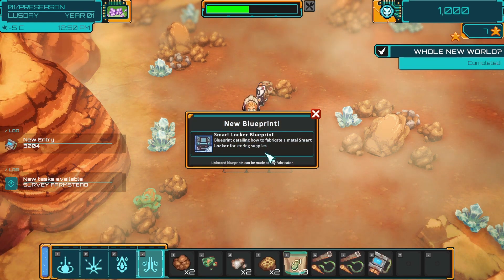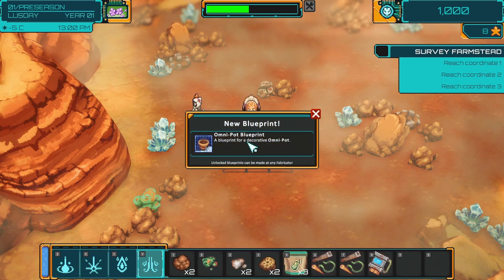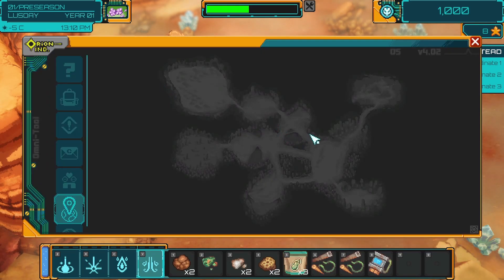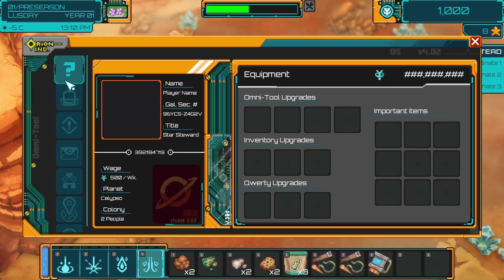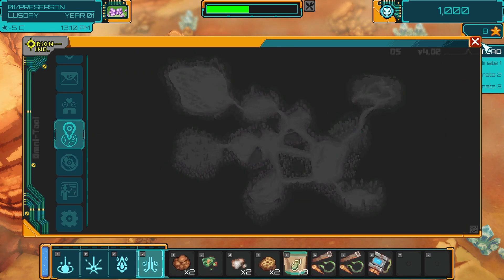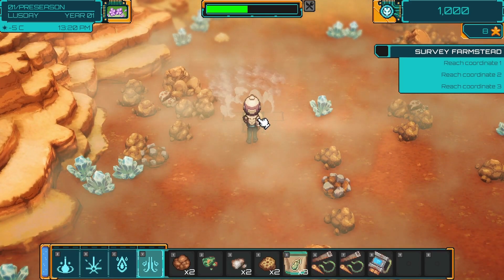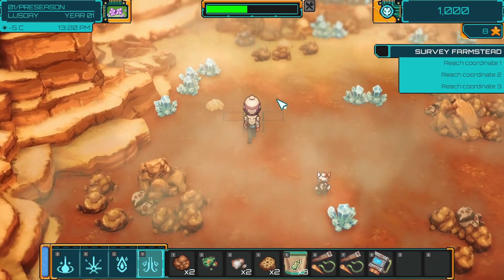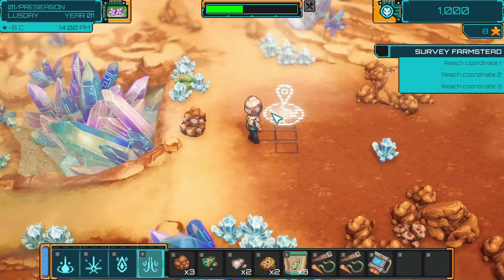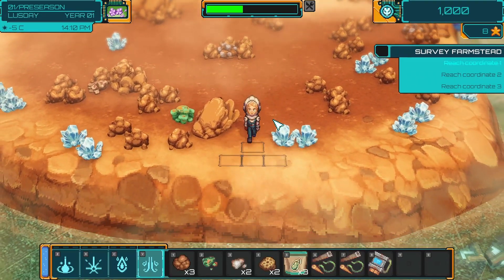Smart Locker Blueprint - detailing how to fabricate a metal smart locker for storing items and supplies. Omnipop blueprint. How do I open the map? There's no points on my map though. So how do I find the coordinates? I suppose you just gotta walk around until we find it. Is that water? Oh, here's one! We did one coordinate. At least it's easy to see when you get to them, even if we don't know where they are.